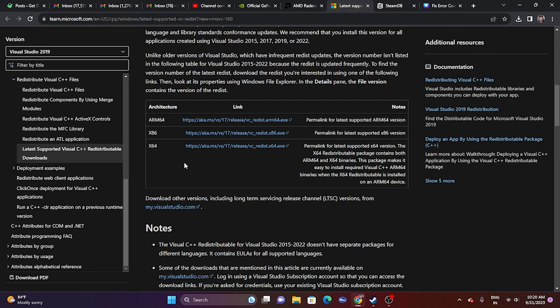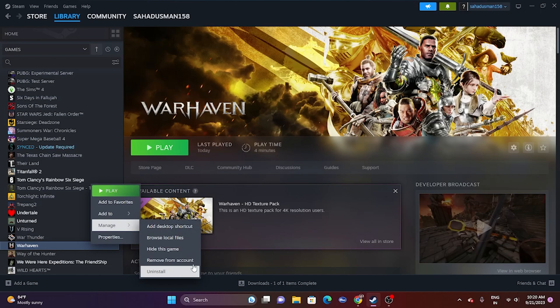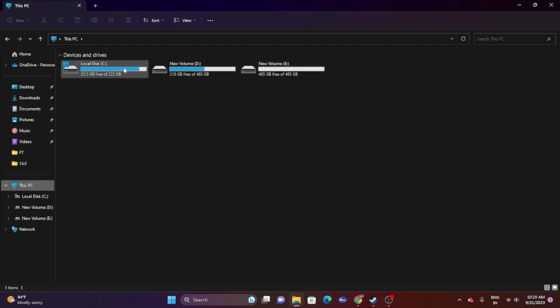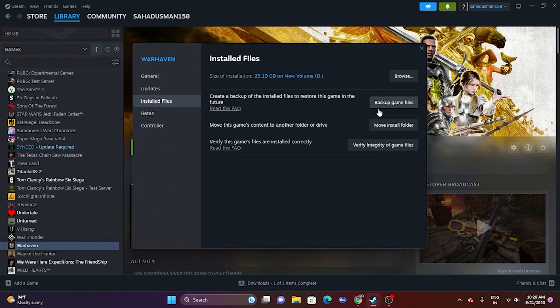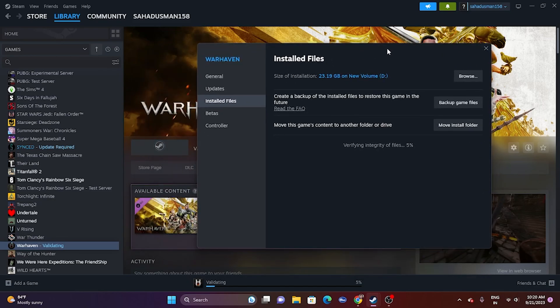The last fix is to uninstall and reinstall the game — this did work for many users. When reinstalling, try installing on a different drive (e.g., if it was on D, try C or E). You can also try verifying the integrity of game files: right-click the game in Steam, go to Properties, Installed Files, and click 'Verify integrity of game files.' This will check every file and fix any corrupted or missing files. Wait for it to reach 100%.